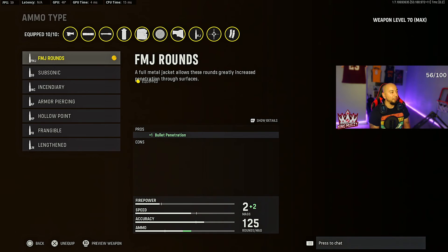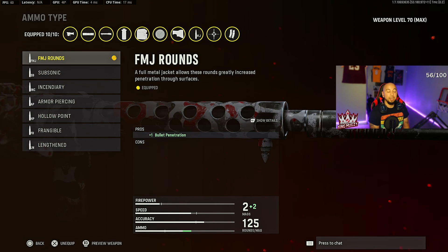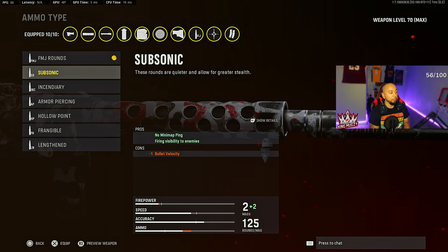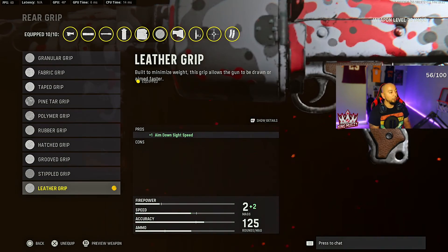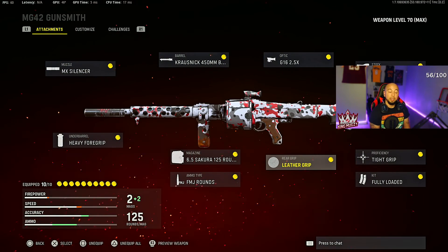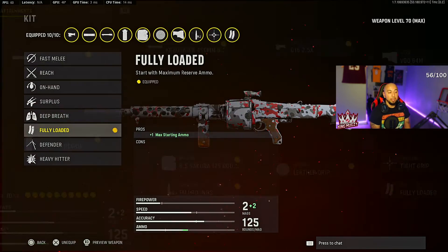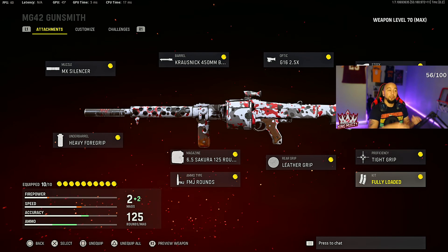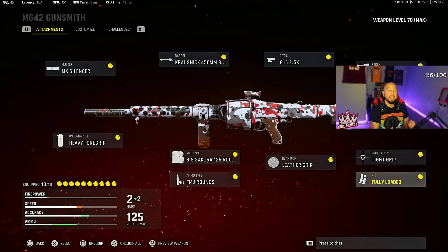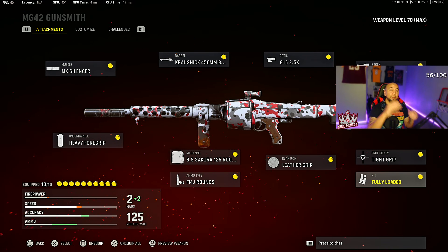With that big mag it's more than enough. I'll go lengthened bullets for my ammo type. If you're playing multiplayer you put FMJ with the precision vision perk, but you'll go lengthened for Warzone for that bullet velocity. Then leather grip for the aim-down-sight speed, demo tight grip for accuracy and recoil during sustained fire, and fully loaded to make sure I have all the bullets ready to go. That is my attachment setup for Vanguard and Warzone Pacific if they allow all 10 attachments.